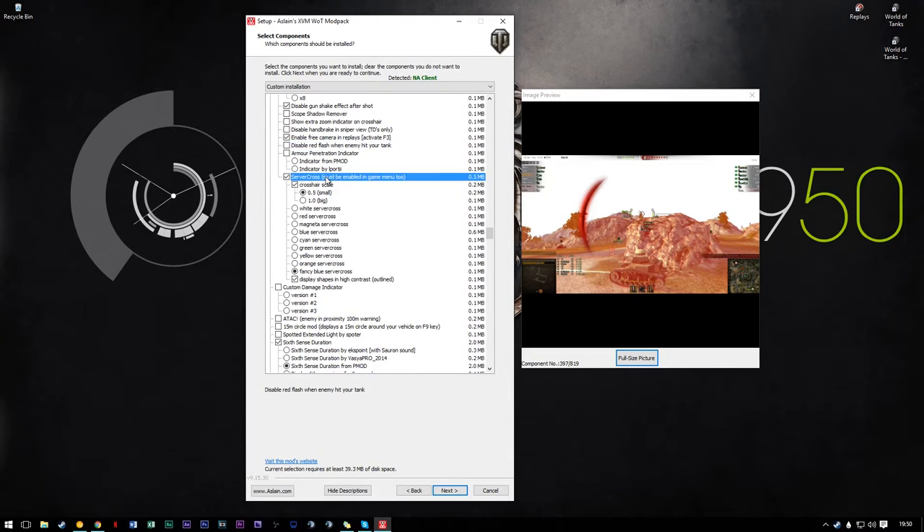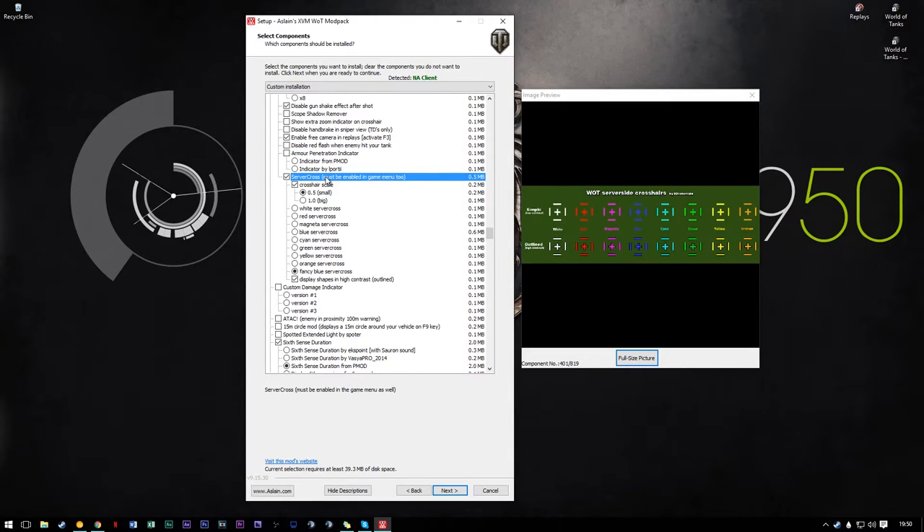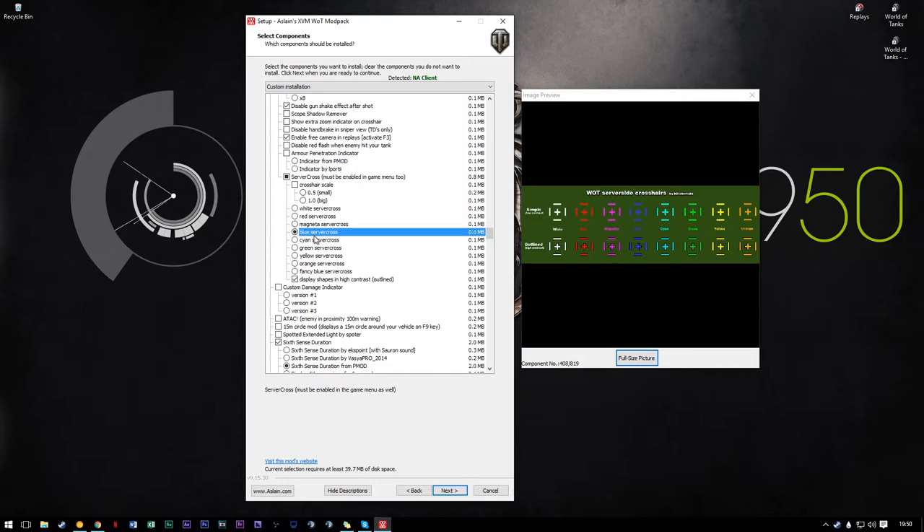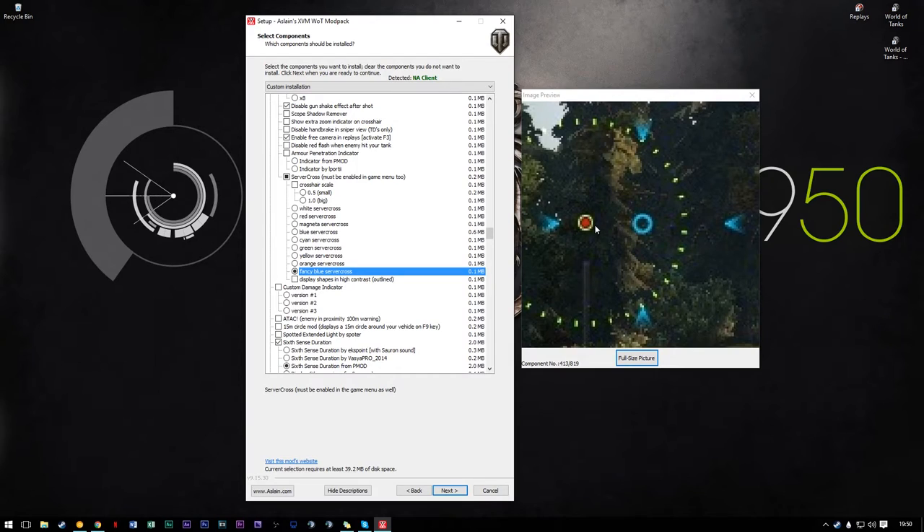Server crosshair — I love this. What this does is enable something called server crosshair, which tracks where your crosshair is and adds a second crosshair that shows where the server thinks you're aiming. So if you're ever in a laggy situation you can rely on that server crosshair to bring you through it and still have accurate fire. I do not use crosshair scale 0.5 — it always screwed with me. The big setting is the exact same thing as not having it enabled. I like the fancy blue one because I use a reticle that's very similar to it and these two just match together very well.